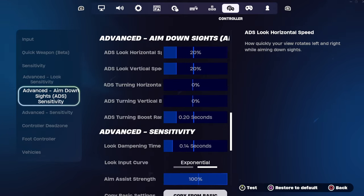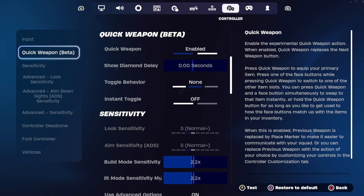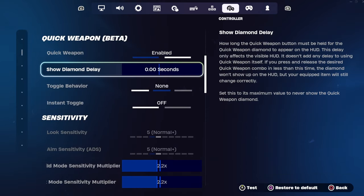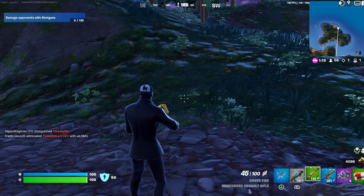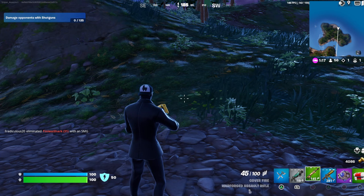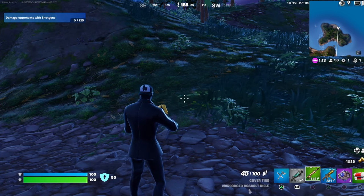Go down to your quick weapon beta and enable this. What this will do is make it a lot faster and smoother to switch through your weapons, instead of having to click the R1 and L1 back and forth.